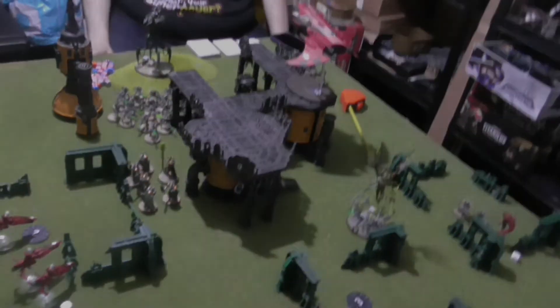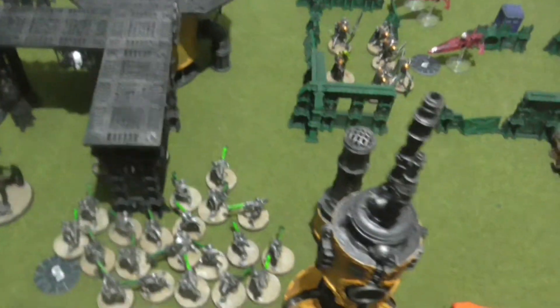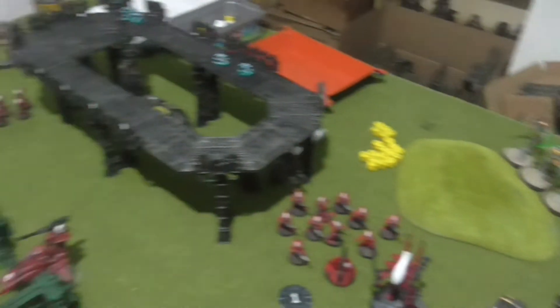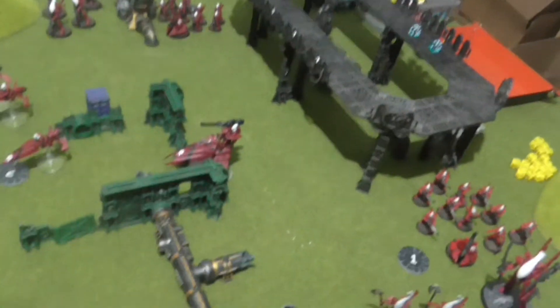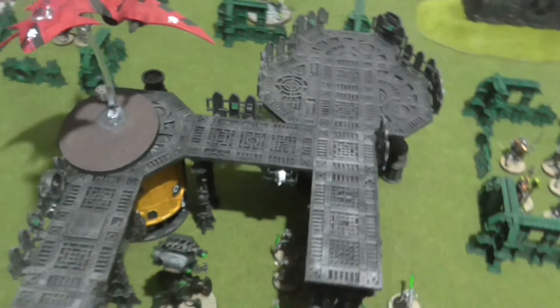Necrons turn two. In the movement phase they fell back, one group stayed where they were, units moved up, and the Flayed Ones and Ophidian Destroyers deep struck. In the Powers of the Katarn step, I killed Jain Zar and did four wounds on that unit.